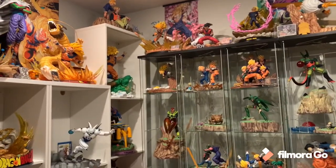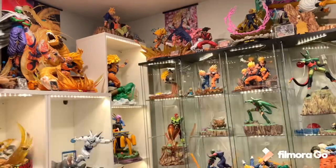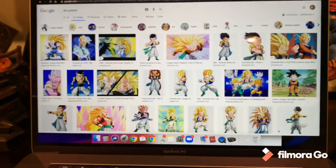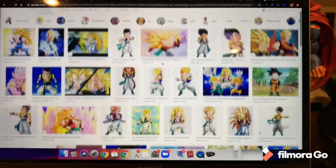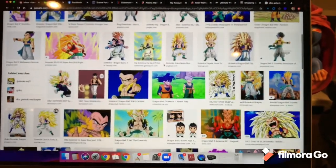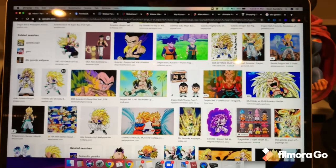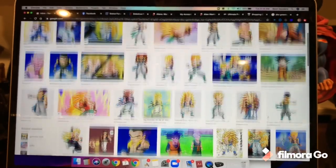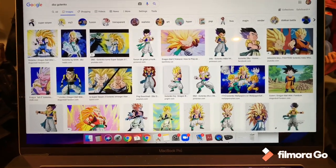Number 6 is going to be a 1/4 scale Gotenks. I have the VKH Gotenks — love it, amazing statue — but we need more Gotenks. Such a cool character, the first time they introduced Fusion. I want a 1/4 scale version with three different heads: the standard head, Super Saiyan 1, and Super Saiyan 3, in an action pose. It would be great to do multiple arm options as well — like Galactic Donut, a Ki Blast, or even the Figure of Zero pose works fine. We need a 1/4 scale Gotenks with three heads to give true justice to this awesome character. So that's number 6: 1/4 scale Gotenks.